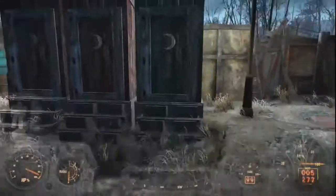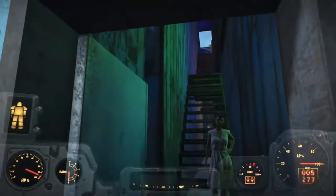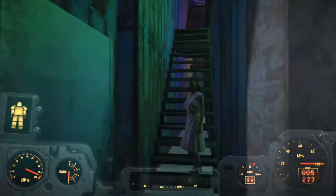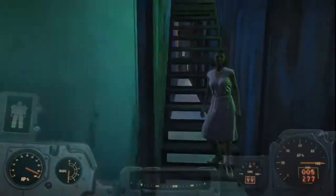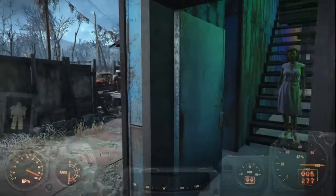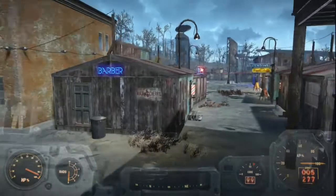We're gonna take a walk back downstairs. Over to the left we have some outhouses, which are for both the hotel and the bar. There's somebody stuck in the stairwell — come on, move. I'm tired. You know what, I'm gonna try and jump over this person. Okay, that's not gonna work.